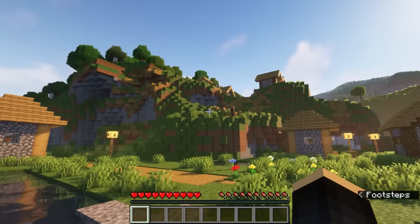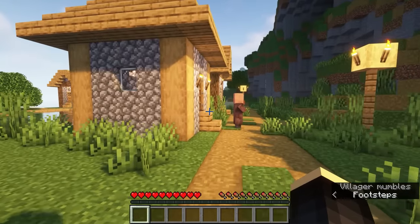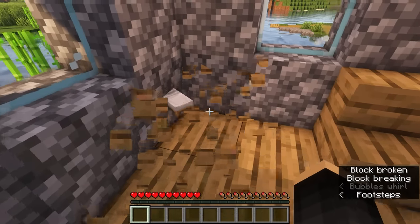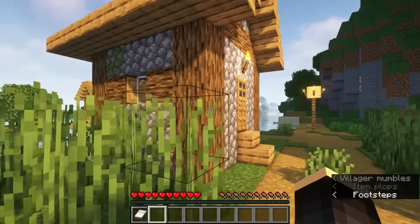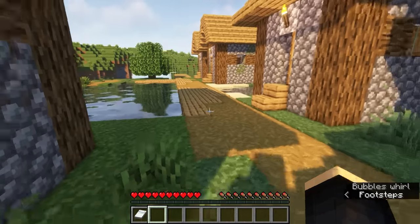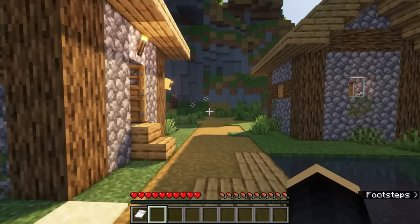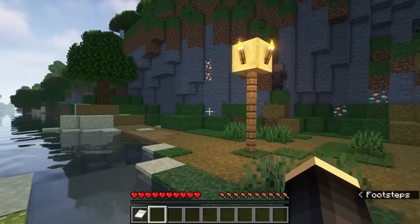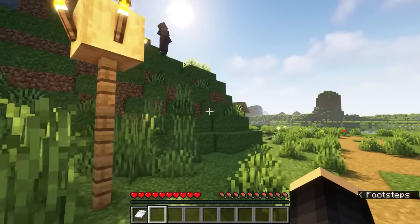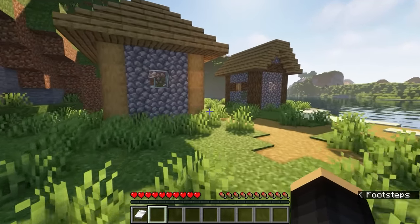Here we are — seems like a little sleepy village this morning, but we've got lots of buildings, which is nice. Let's see if they have anything we can use. We'll start with a bed — I'll just take a white one because I want to dye it with maybe some of the new flowers. Not much — not a single chest in any of these houses. Oh, but look at that — we got some iron right off the bat. I'm going to finish exploring these houses and then come back for that.